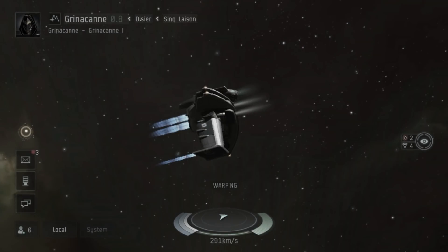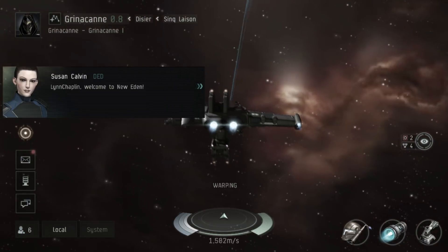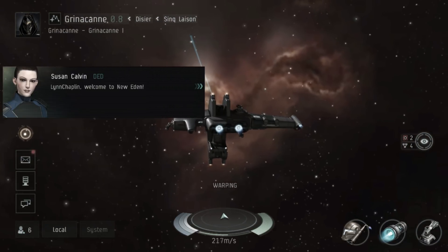Once you load the game you'll spawn into space and have to quickly go through the basic camera controls. If you've played EVE before, the way the camera works will be very familiar to you.